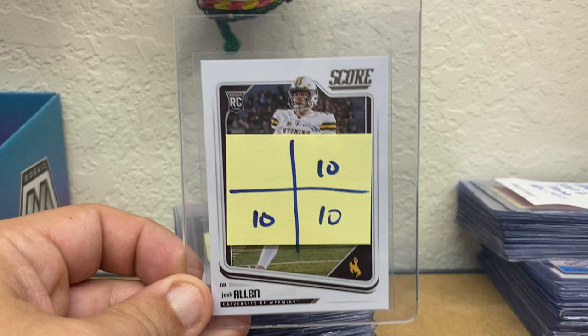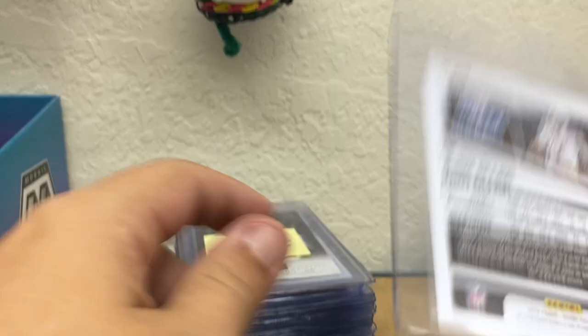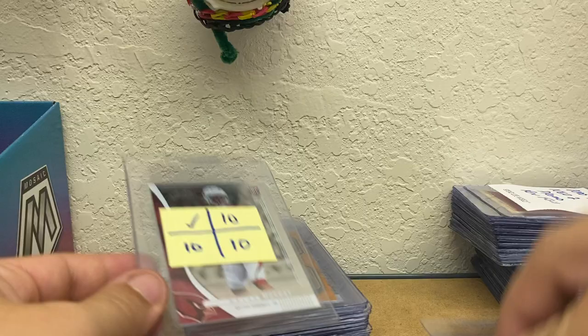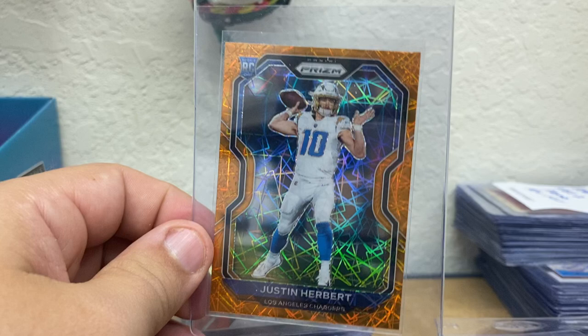Josh Allen Score Rookie. Got a Lamar Jackson Playbook Rookie. A Herbert — I just saw what these suckers are going for on eBay raw and it's crazy. Got a Mahomes jersey card, Milestone Moments. Got a Kyler Murray Raid Rookie, Kyler Murray out of Absolute. My only real pull out of three Blasters and one Mega worth writing home about — Justin Herbert Orange Laser. Probably get upcharged on that too. Got a Tua Green Reactive out of Mosaic.